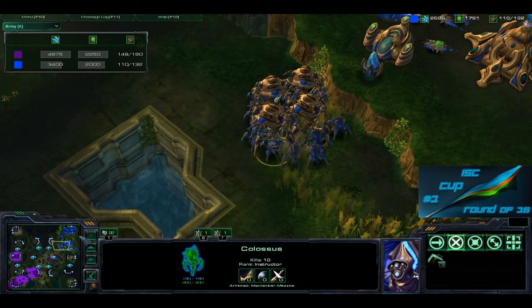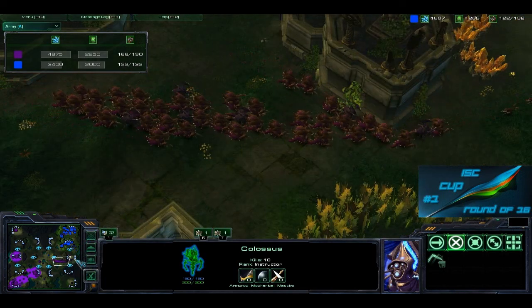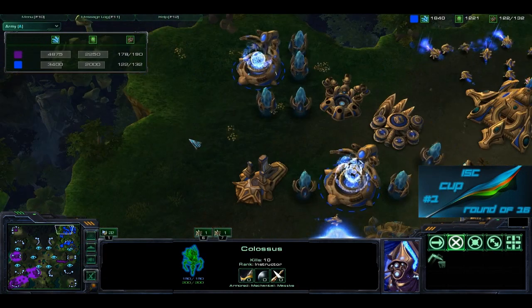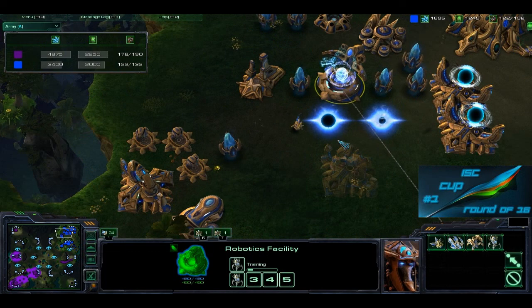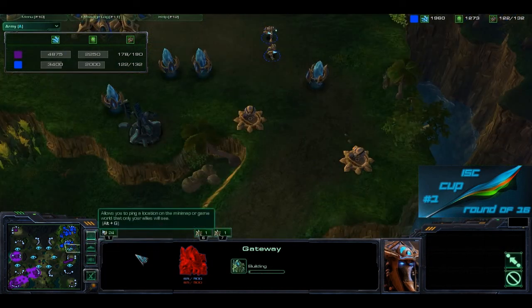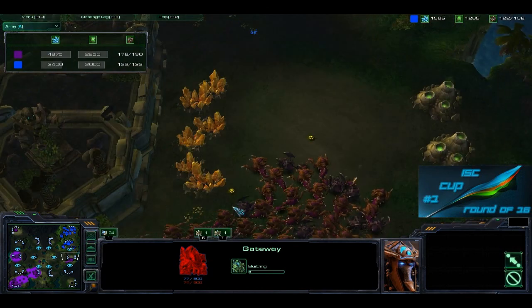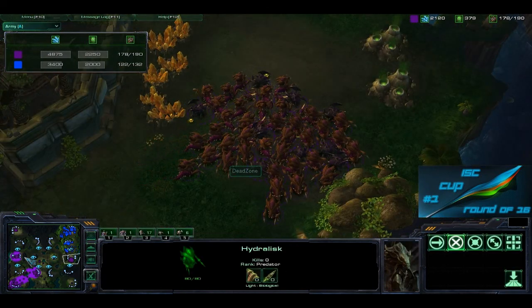Ambience is still floating around 2,500 to 2,600 minerals and we still don't have Blink. The Zerg player is coming down across the bottom. Ambience has more gateways coming up — looks like he was busy spending that income. Zerg player Dead Zone is mounting his army again.